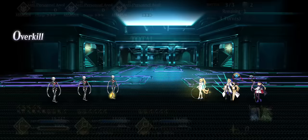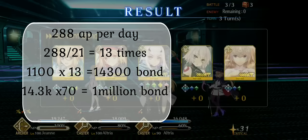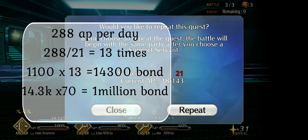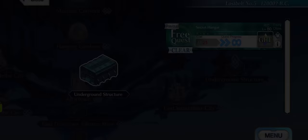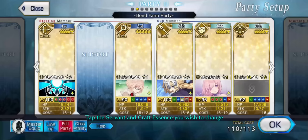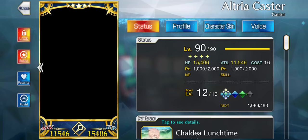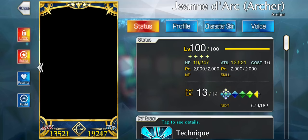So let's say everyone is already bond 10. After 70 days — so 2 months and 10 days — they will all reach bond 11, and you will be rewarded with 150 Saint Quartz in a single blow. That's enough for 5 multis, and that's without apples — just your regular AP. Especially for beginners, this cannot be stressed enough: this is incredibly important.